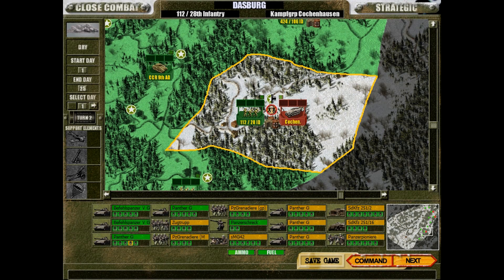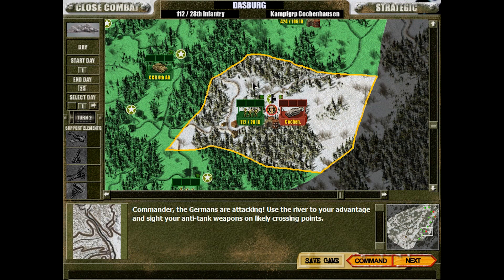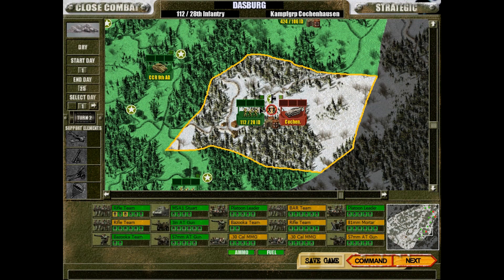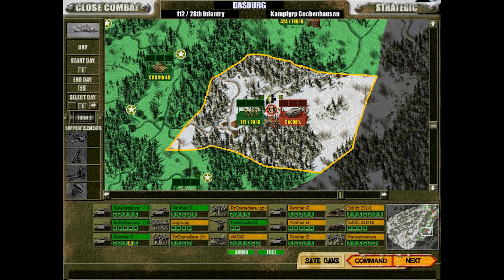Welcome back to the 10th episode of Close Combat: Vacht am Rhein playthrough with the Allies in the Grand Campaign on Elite Difficulty. This time around we are once again in Dasburg, defending against Kampfgruppe Kochenhausen. We kinda whooped their ass a little bit last time - I would argue we whipped their ass more - but their reserves are vaster than ours.